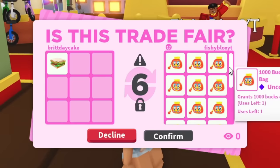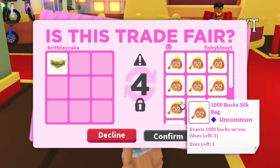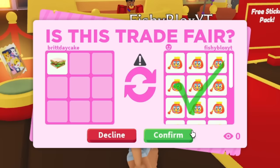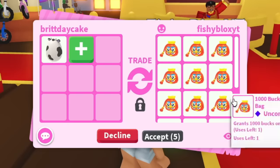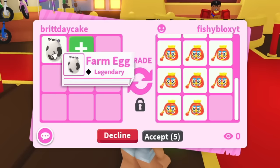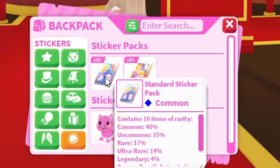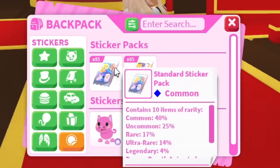Shout out to Fishy for coming in clutch — he has so many silk bags and he's traded for so many. I really don't want to use the very little AMC I have, so since he's such a good friend, I'll even give him one of my farm eggs. Shout out to Fishy for all the bucks. I just acquired 85 standard and 85 premium packs, but Fishy said he actually wants to open some with me.